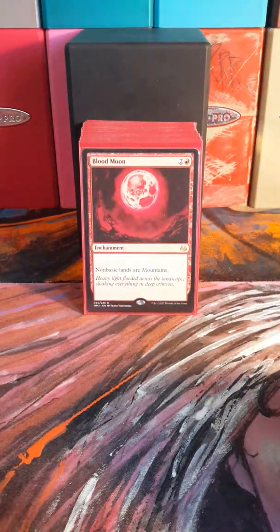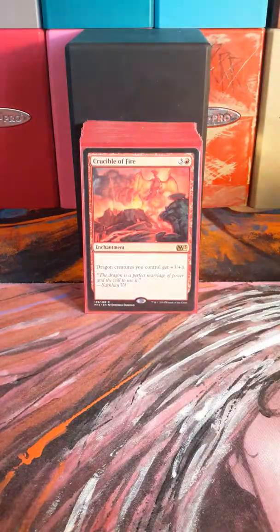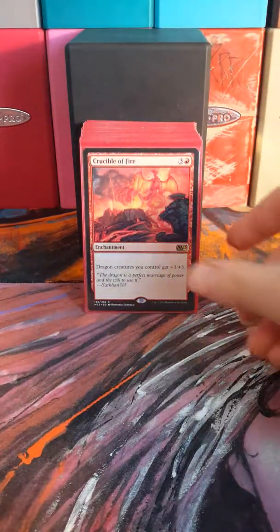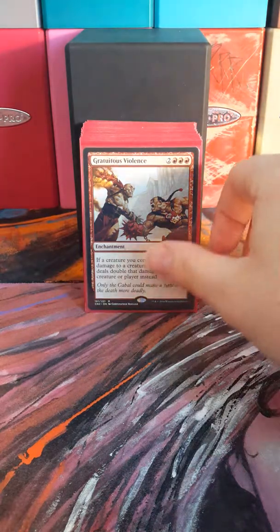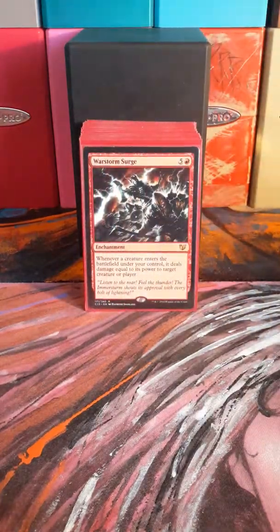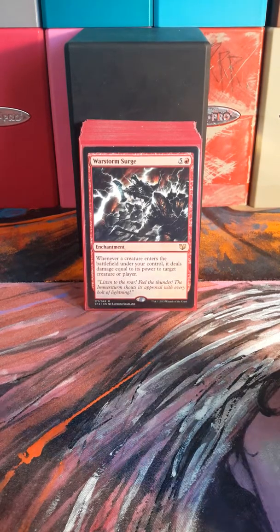Blood Moon is a new addition — really excited to try this out. Sneak Attack. Crucible of Fire — of course, it's a dragon deck, it just makes sense. Gratuitous Violence doubles damage. War Storm Surge can win you the game on its own many times, just from those triggers when creatures enter the battlefield.